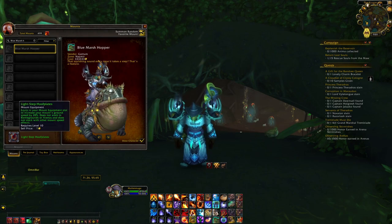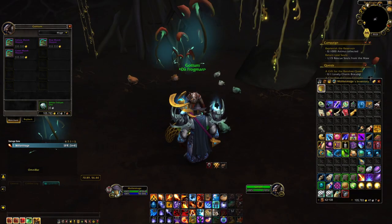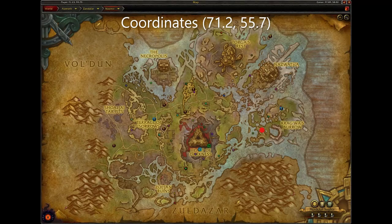First are the Yellow, Blue, and Green Marshhoppers. To get these mounts you must purchase them for 3,333 gold from the vendor Gautam located here in Nazmir.